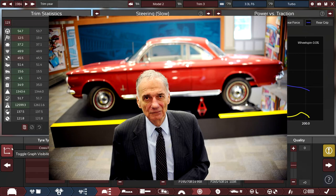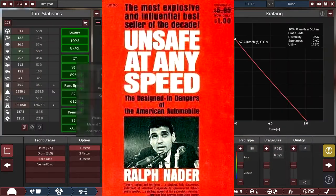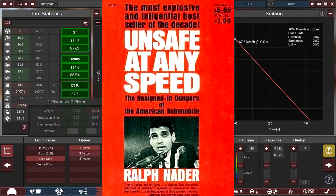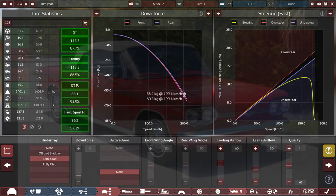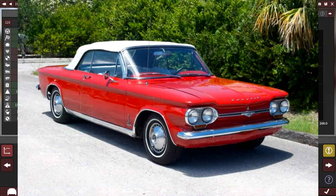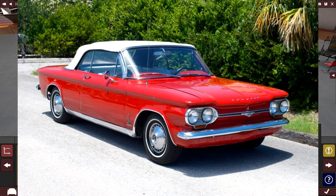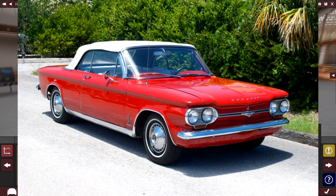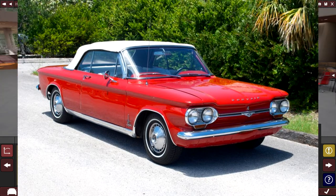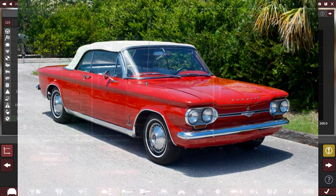Consumer advocate and future third-party presidential candidate Ralph Nader made the Corvair the focus of his 1965 book, Unsafe at Any Speed, and GM was dealing with hundreds of lawsuits regarding Corvair crashes. By the time new emissions and safety standards were introduced in the late 60s, the Corvair was no more, but it retained a core group of fans who insisted that it was a brilliant piece of engineering, unfairly maligned and scapegoated because it dared to be different.